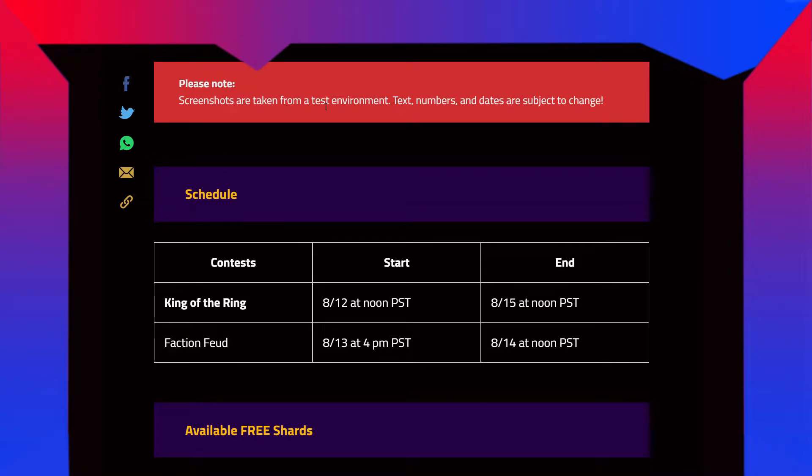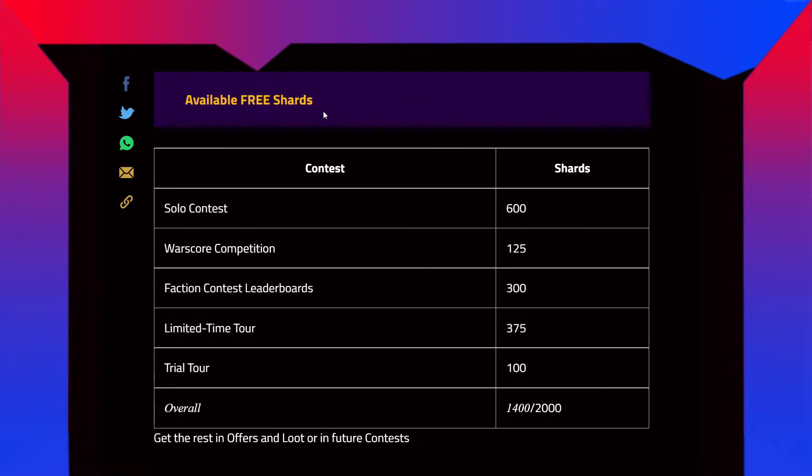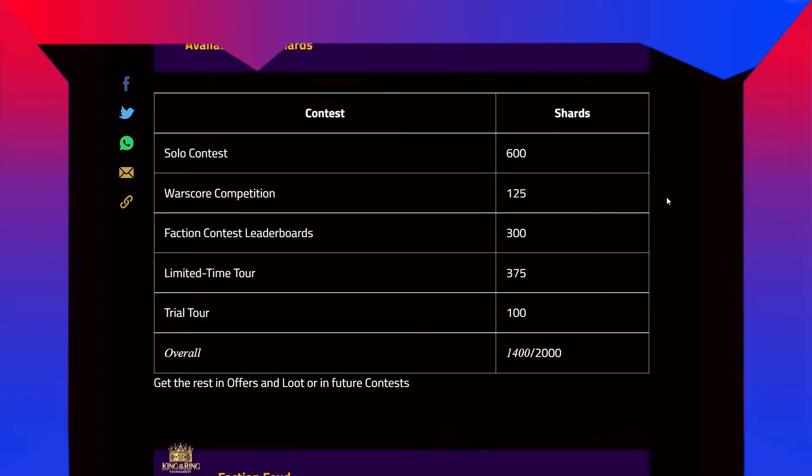Please note screenshots are taken from the test environment — test numbers and dates are subject to change. The schedule: King of the Ring starts on August 12th at noon Pacific until August 15th at noon Pacific. The faction feud starts on August 13th at 4 p.m. Pacific until August 14th at noon Pacific. Available free shots — now this is something new they have brought and it is really good.